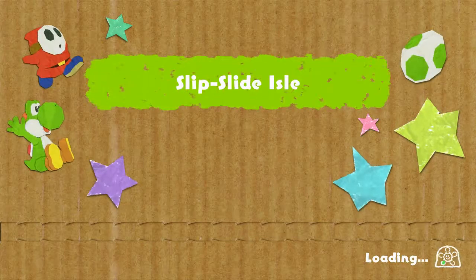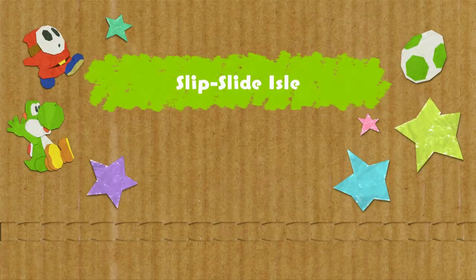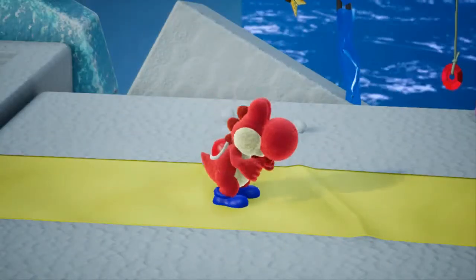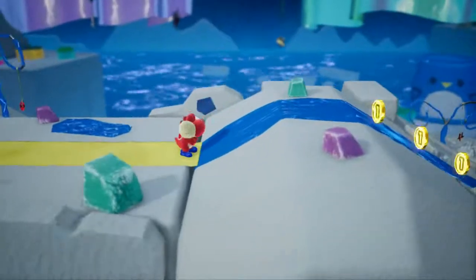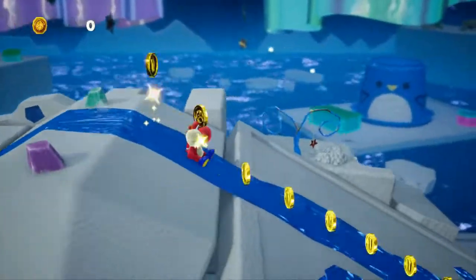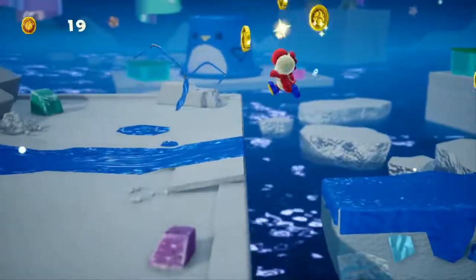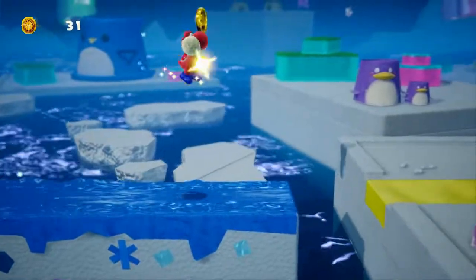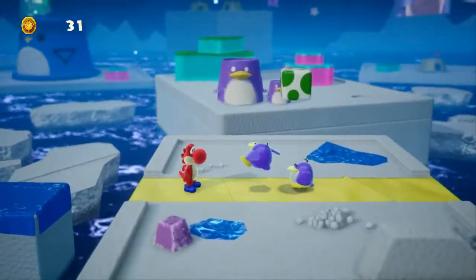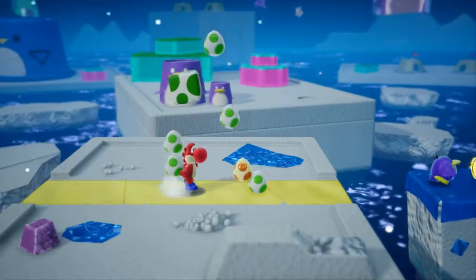Even worse is when you get auto-scrollers combined with ice physics. So that is a Bumpty — the classic penguin enemies that I think first appeared in Yoshi's Island. Not 100% sure. You can defeat them just like you would the various monkeys.